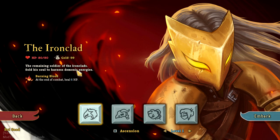The Ironclad has a couple of characteristics. He's the remaining soldier of the Ironclads, who sold his soul to harness demonic energies. He starts with 80 health, 99 gold, and Burning Blood, which is a relic. Relics are very important to the game, and we're going to talk about them later. Burning Blood means that at the end of each combat, he's going to heal for 6 HP.